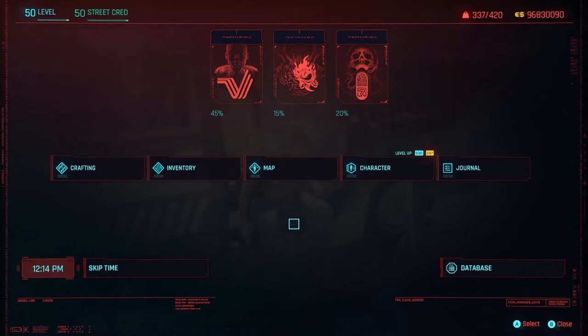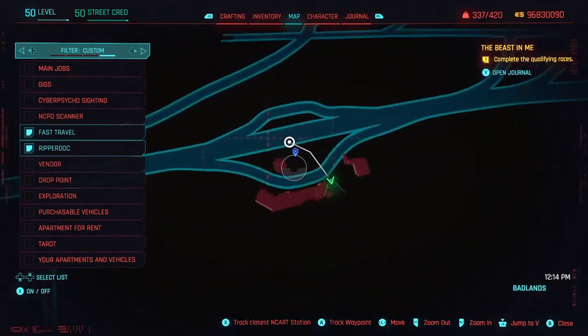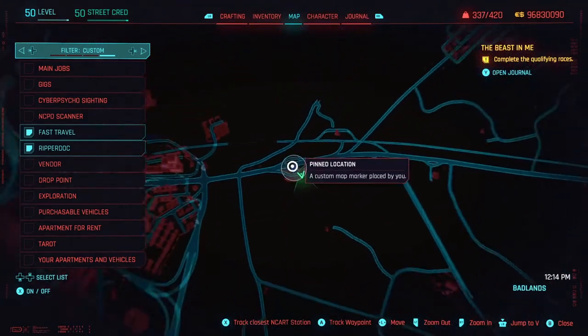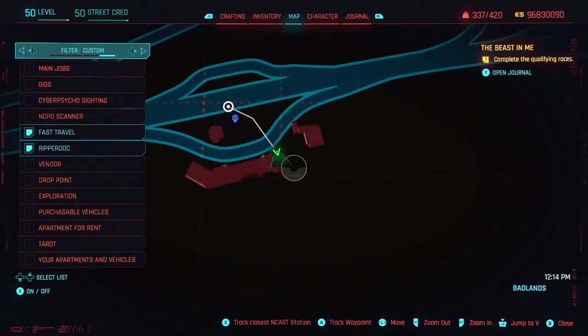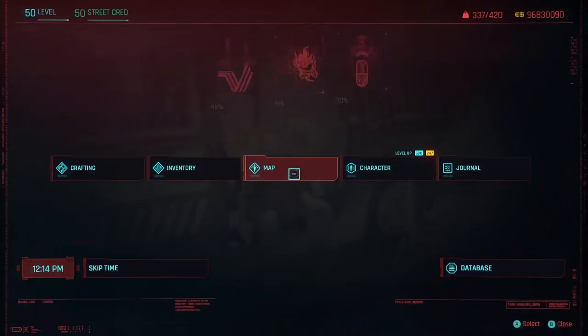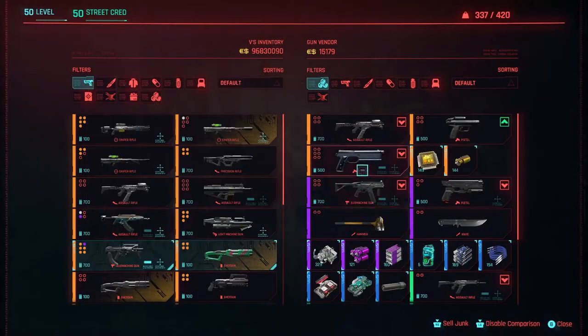First, we are going to get the crafting blueprint of the legendary mech. Go ahead and open your map. You're gonna fast travel to this location in the Badlands. The shop will be right over in this area next to the building. Once you get here, go ahead and open the shop. The mech should be right in here. I already bought it, so it won't appear for me, and it also might be on the pricier side, so make sure you guys have some cash.